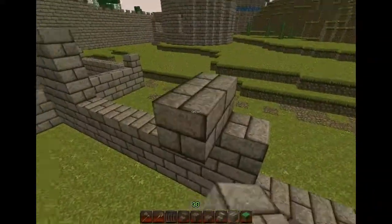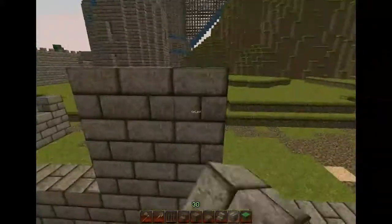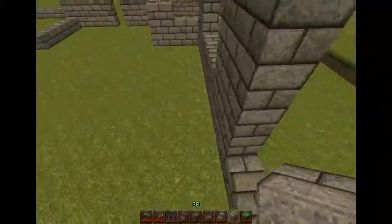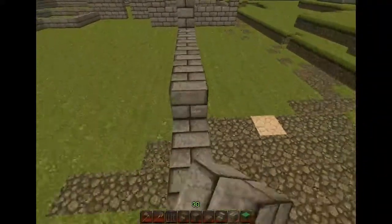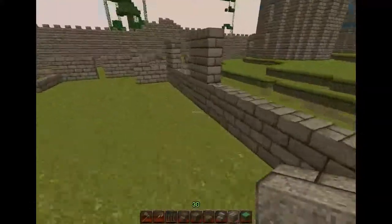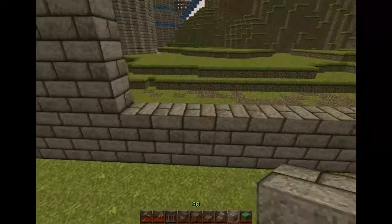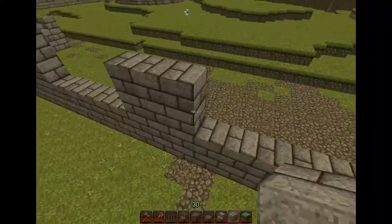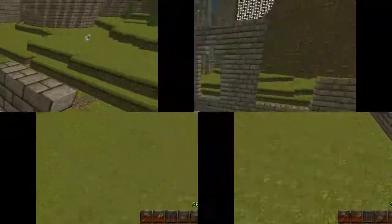I'm going to keep with the theme with the stone bricks, and I'm going to mix it up throughout. I think in this video I use the smooth stone or stone brick slabs, just to separate the stone bricks itself, give it another colour, and add some detail to the build.